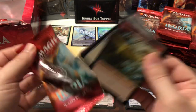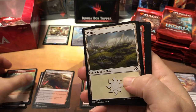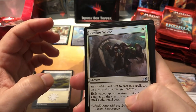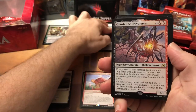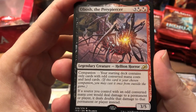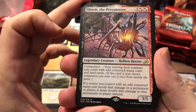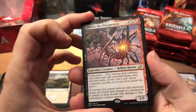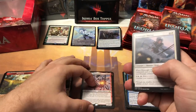I do like this set, I think it's got a lot of fun stuff in it — a lot of broken stuff too. Mutate has really proven to be a beast of a mechanic. Swell of Growth for the uncommon, plus a foil, and then a rare — it's Bosh. He's a companion card: your starting deck contains only cards with odd converted mana costs. Plus three — if a creature you control with an odd converted mana cost would deal damage to a permanent or player, it deals double that damage instead.